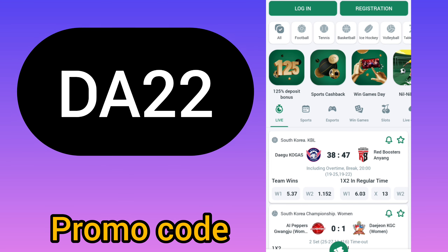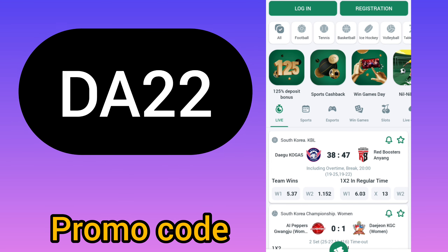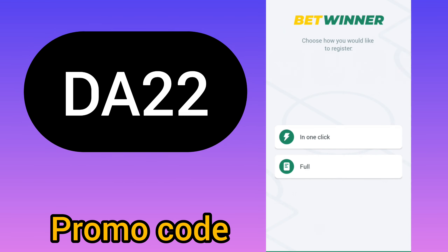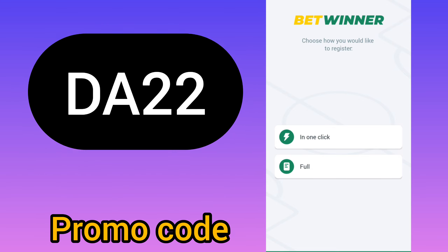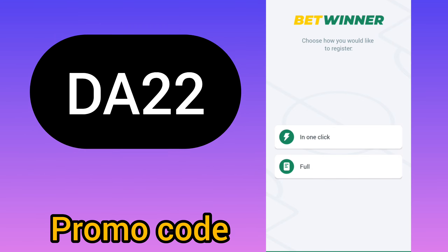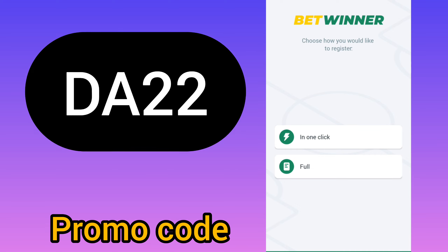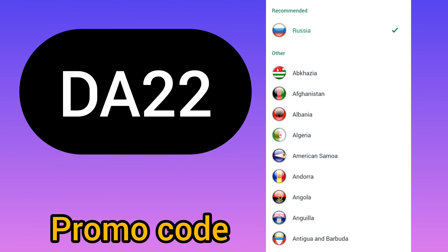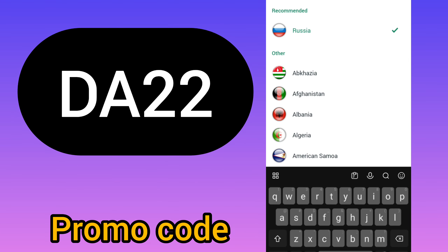Register your account every time with our actual promo codes — remember this. Tap registration. Next, in the registration menu you can see two variants. Right now I will choose 'one click', but you can choose what you want. Up there, select your country.